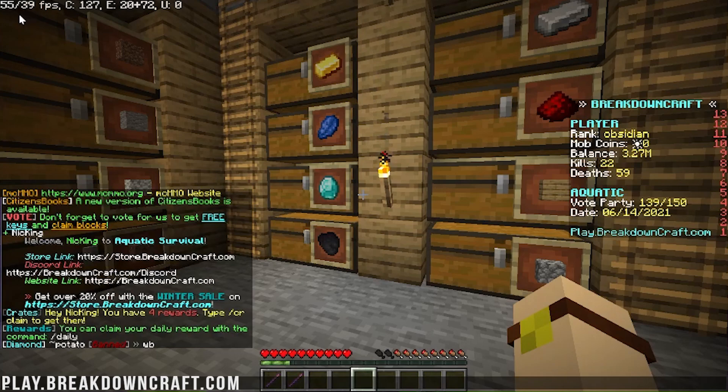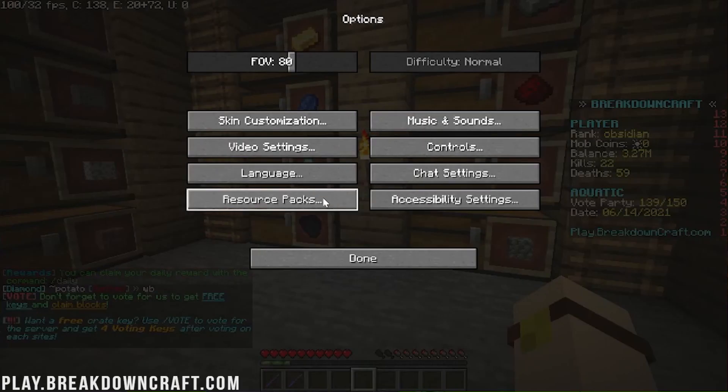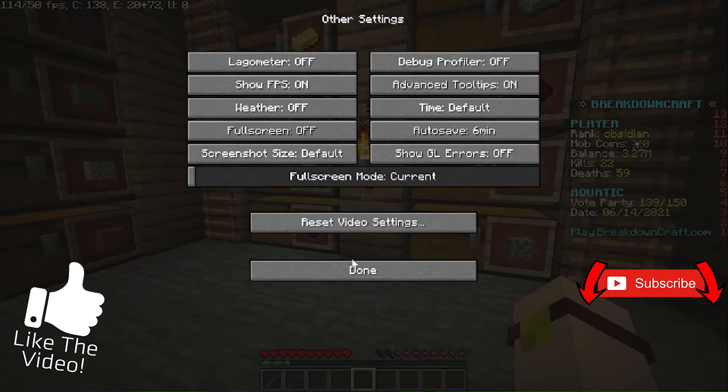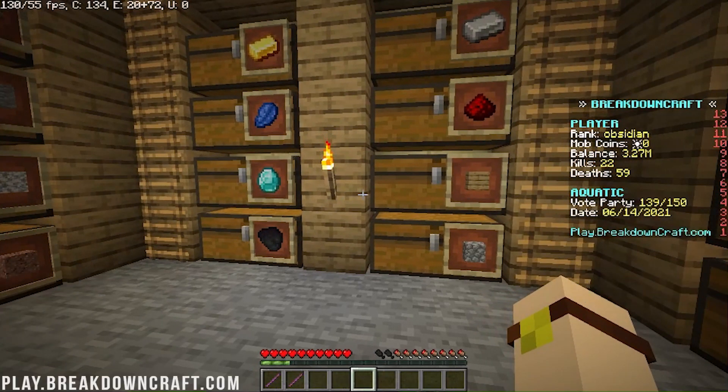You can see our FPS up here in the top left. If it's not showing automatically, hit Escape, click Options, Video Settings, click Other, and then turn on Show FPS. Go ahead and write this number down and let us know what it is — then at the end of this video, let us know how much it improved in the comment section down below.